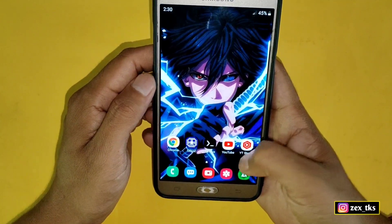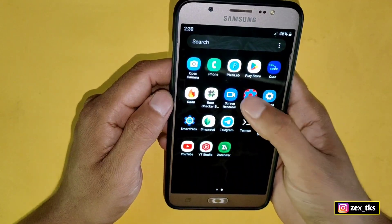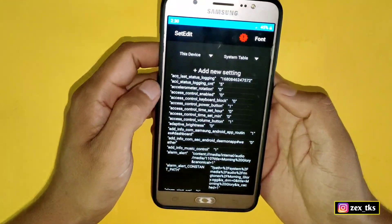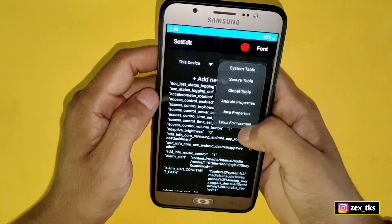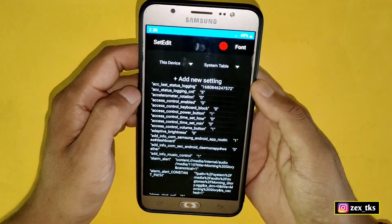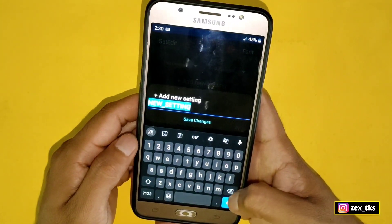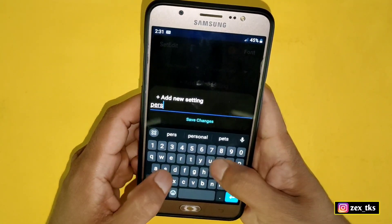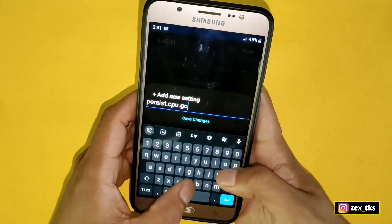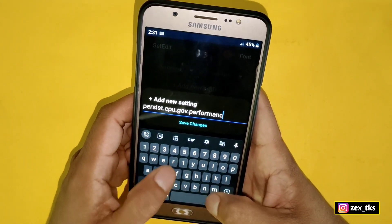First you need to install the SetEdit app. If you don't have this app, you can download it from the Play Store. After downloading, simply open the app. You can add these commands in the system or global table — I'm going to use the system table. If you want to unlock the global table, the video link is in the description. Now simply tap on 'Add New Settings' and add the given commands.